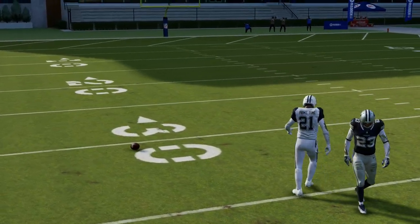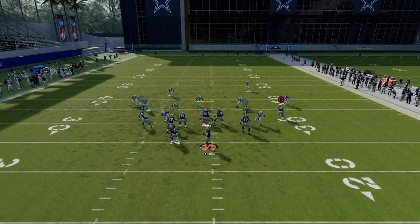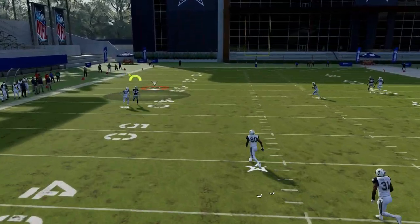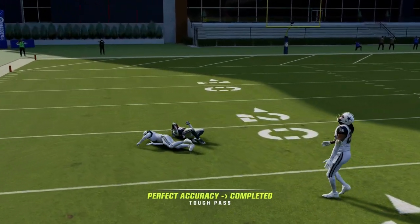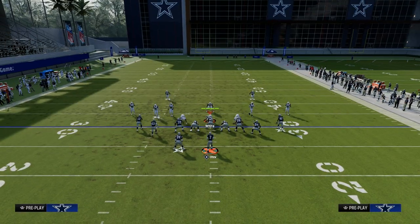Another thing you can do with this wheel route is you can also try to lob it over the top. You'll see here he'll get a step, and you're just going to lob it over the top. You can RAC catch this against that off-man coverage as well — that's another thing you want to look at with this.